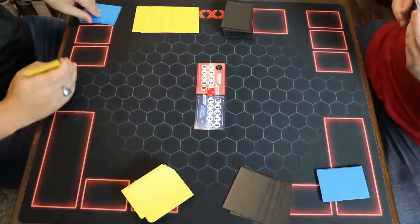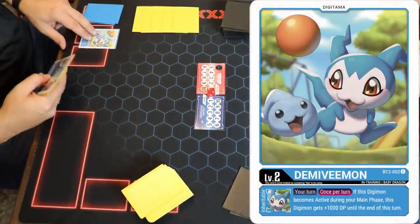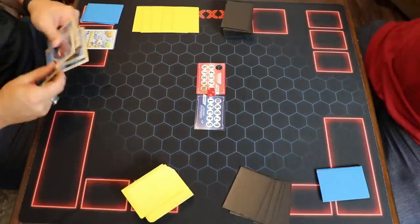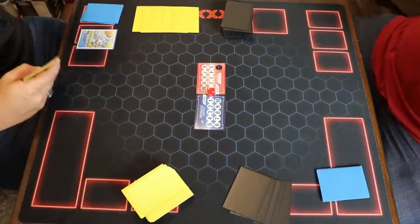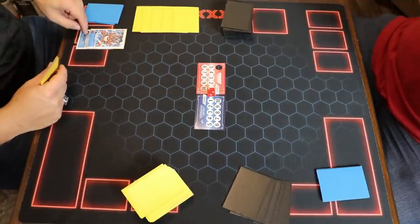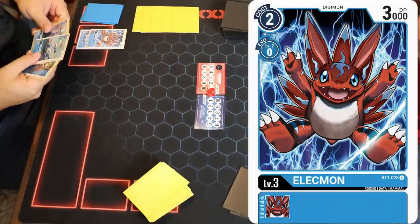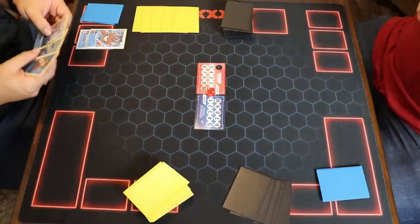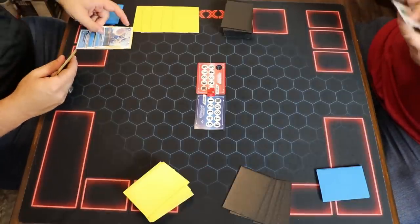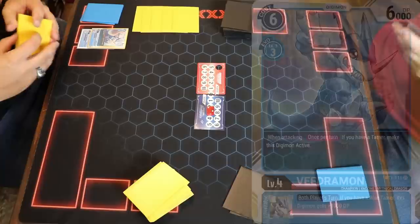I am going first here. I'm going to hatch a Demi V-Mon, evolve into Lechiemon for free, draw a card for that, and then go to a V-Drimon in the raising area and give him three memory.